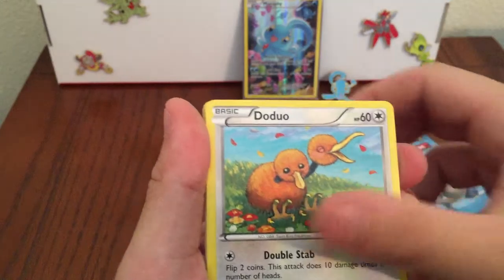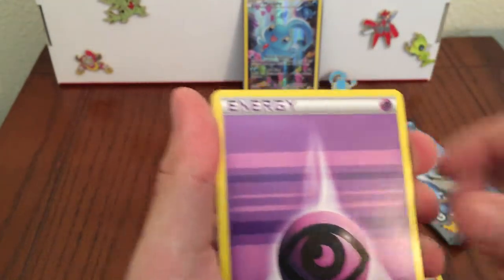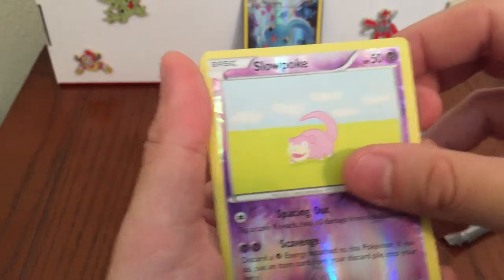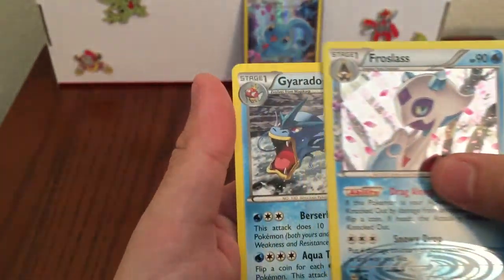Graveler, Crushing Camera, Doduo, Tangela, Ghastly, Psychic Energy, Reverse Slowpoke, and Holo Froslass from the Radiant Collection.